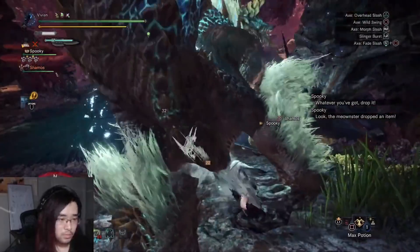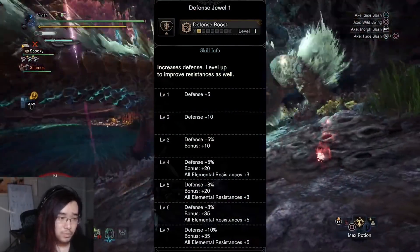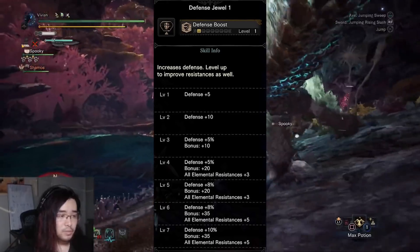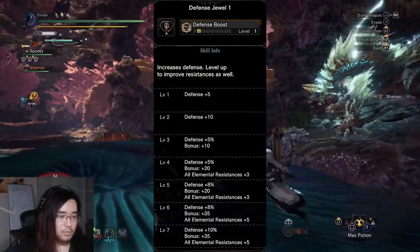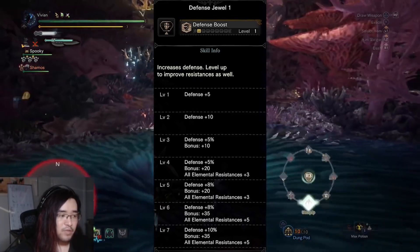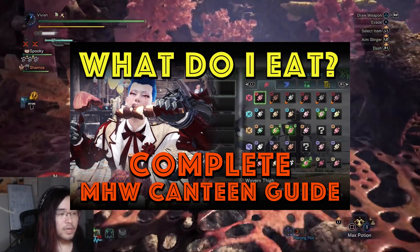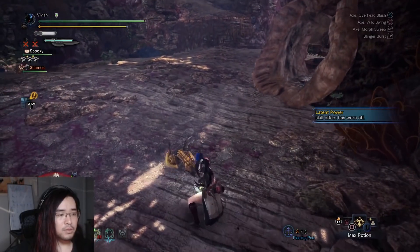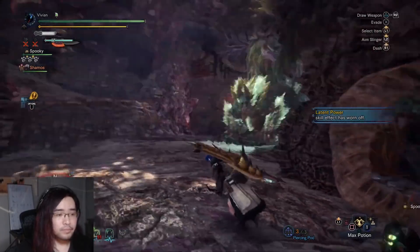Now that we understand how this is calculated, let's look at why defense boost is bad. The defense boost skill at level 7 — which is what you should be aiming for if you're using defense boost — multiplies your defense by an extra 10% and then adds an extra 35 on top of that. Keep in mind this 10% only affects your gear's defense; it does not work with the armor talent or charm, and it does not work with the defense meal. We'll start with an endgame master rank defense value and work backwards to show how it gets slightly better but never good.